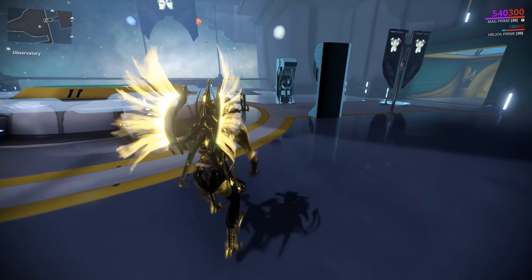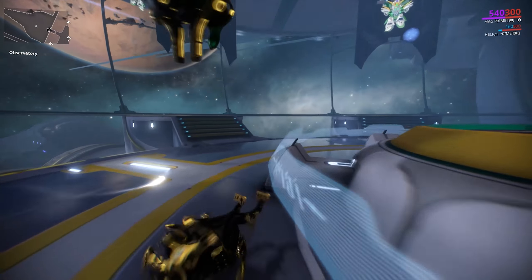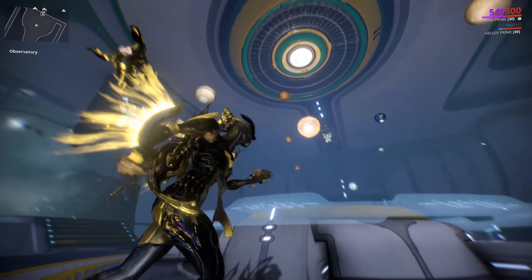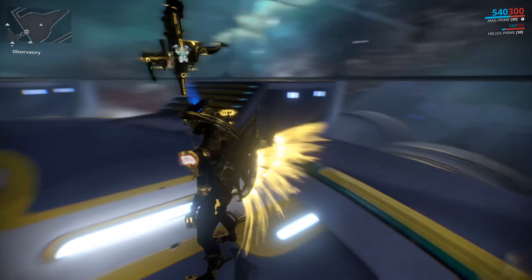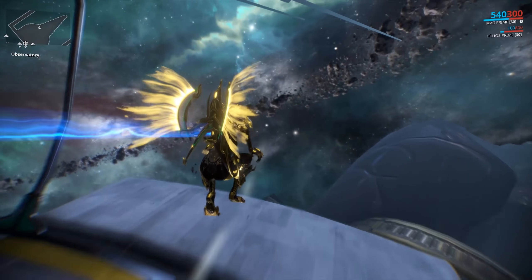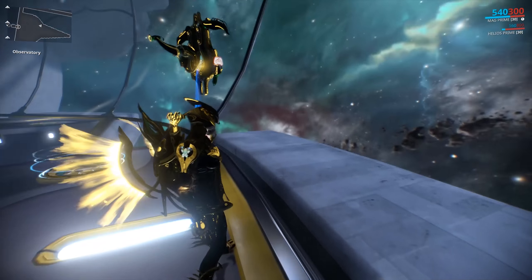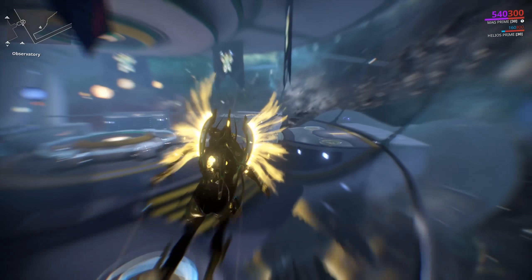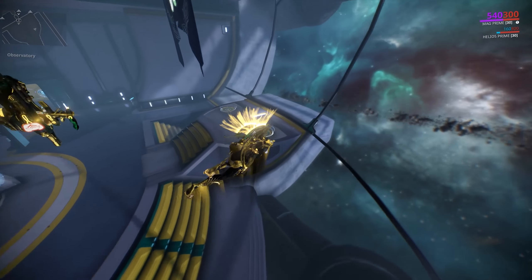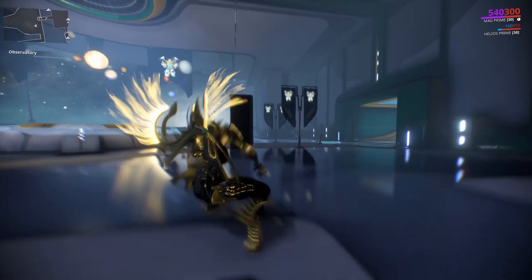I assume it also works if you squad up, so you can use the observatory as a staging ground for your clan if you really want to. Otherwise, you could always just use it as a place to stare out into space, because the space skyboxes in Warframe are always very, very awesome. Although this time it looks like our clan is nowhere near a solar rail, so that's unfortunate.